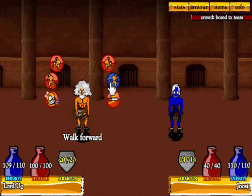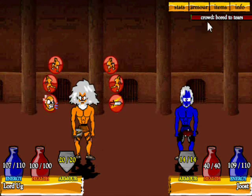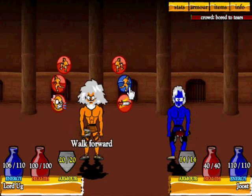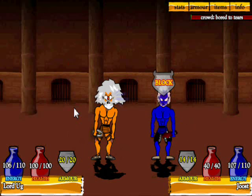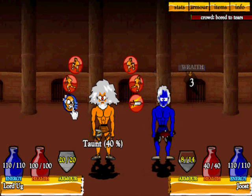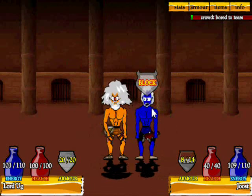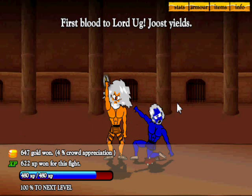Juiced has a spike club, which is quite a dangerous looking weapon. There's a crowd meter up here — we'll talk about that later. I taunted him and got wraith damage on the taunt. Lord Ugg — first blood to him, and we level up.